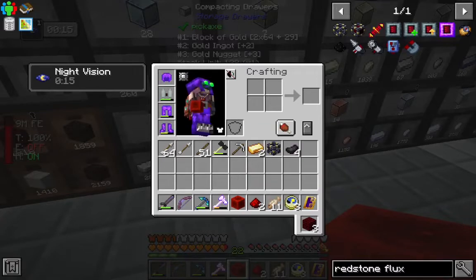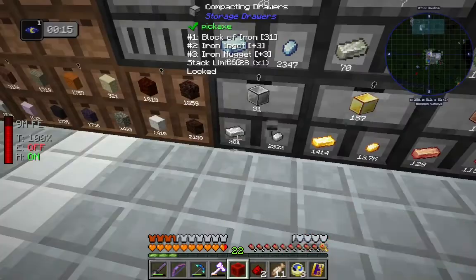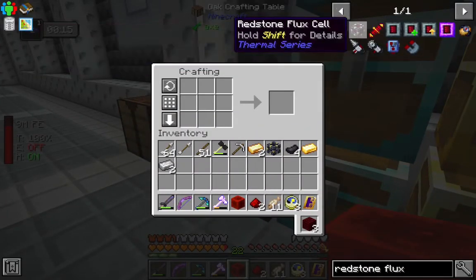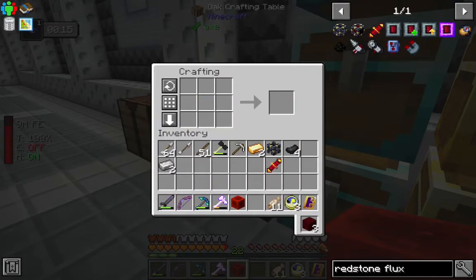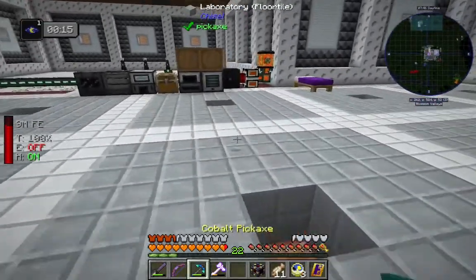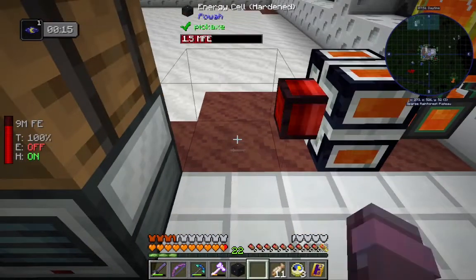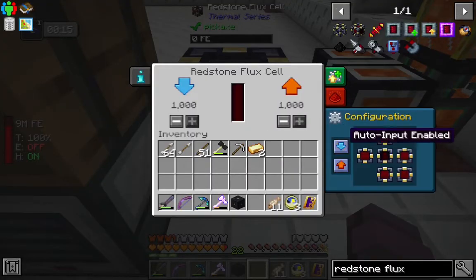What else did we need here? We needed some iron and one gold. We'll make our redstone flux coil. And here's our cell. We'll pop it down right over here.